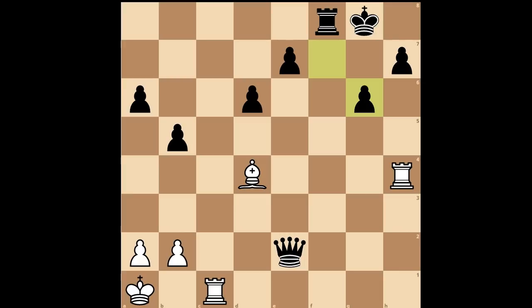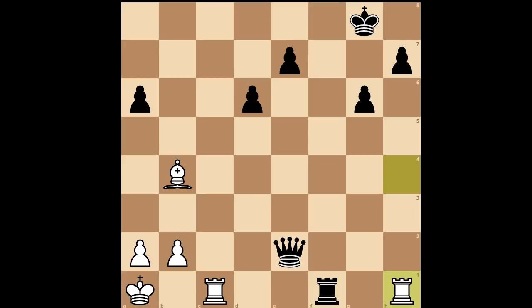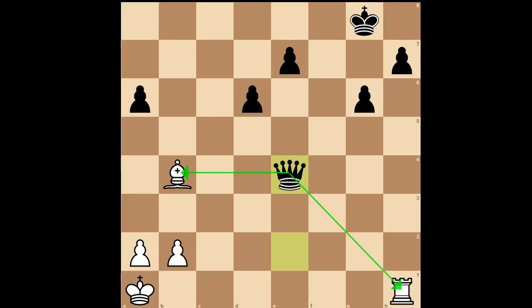For entertainment purposes, I will show you just one line. Perhaps bishop to c3, then b4 — a deflection tactic. Bishop takes on b4. Rook to f1. If rook goes to h1, rook takes rook, rook takes rook, queen to e4 — forking the rook and the bishop. And we can stop here.